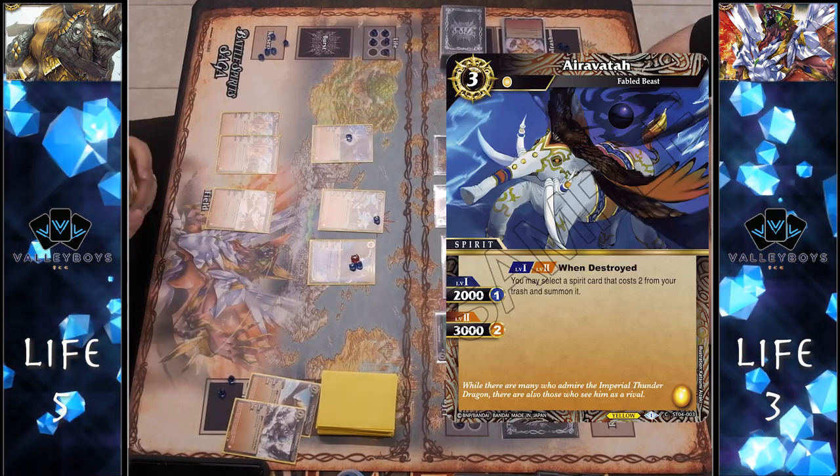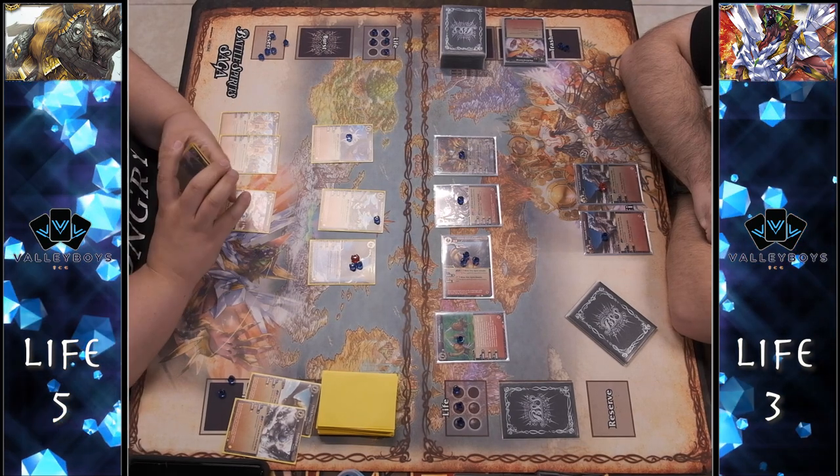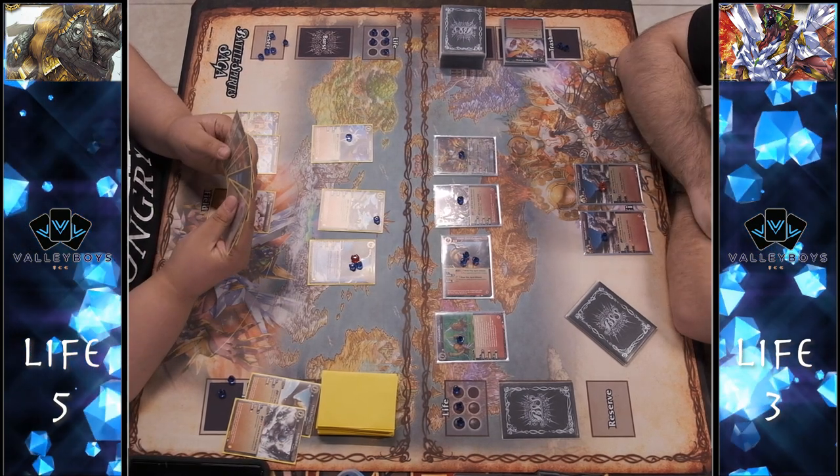I decide to go all in. We see the Eravita come down — which is good because when it's destroyed I can play a two-cost spirit from my trash. Eravita is very strong as a double attacker or double blocker when used correctly, as long as you have a two-cost spirit in the trash.